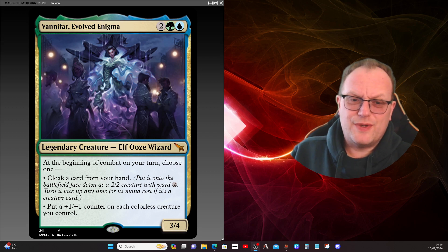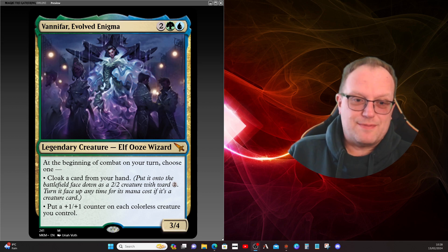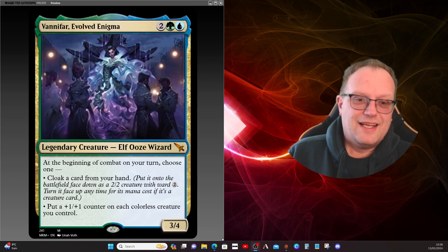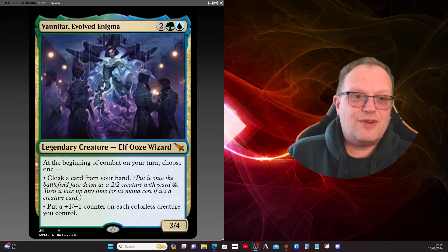At the beginning of combat on your turn, choose one: cloak a card from your hand — you put any card face down and can turn it up any time for its mana cost, though there's a bit of an issue if it's a non-creature card — or put a plus one/plus one counter on each colorless creature you control.